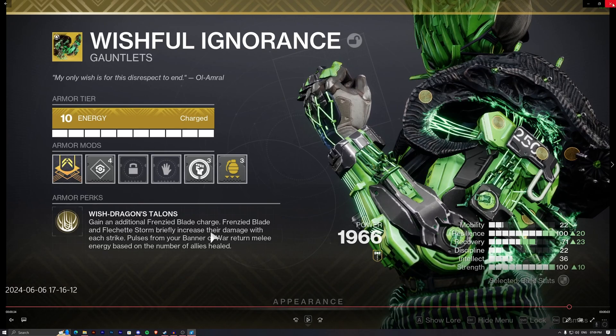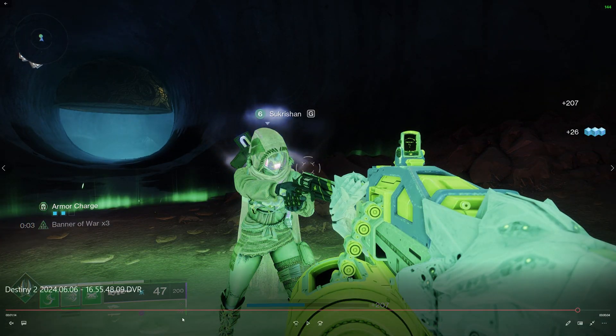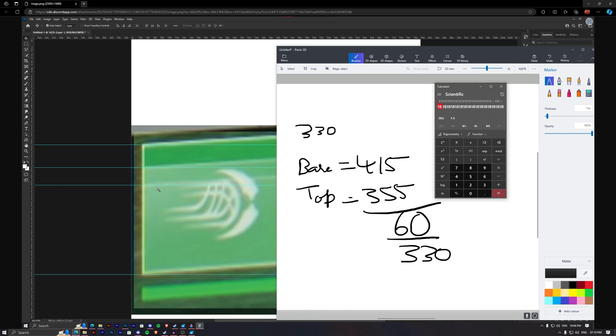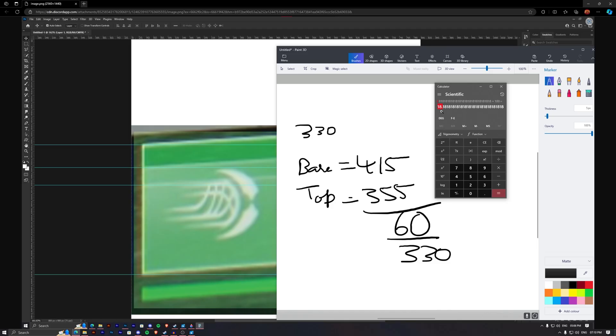I didn't get to try it out much, but I do have some base footage. For the first test, I stood next to a friend using Banner of War and checked the melee regeneration rate. It's slightly inconsistent because melee is passively regenerating while you also get chunks of melee energy back from healing an ally. I pulled up Photoshop and counted the pixel difference on the melee bar. From my calculation, I got around 20% melee return per pulse for healing one ally — and this did not change based on the number of Banner of War stacks I had.